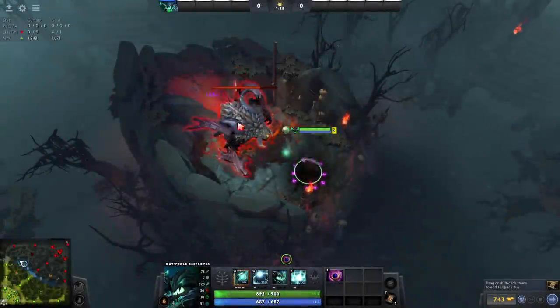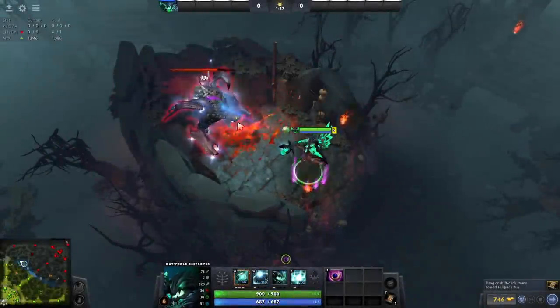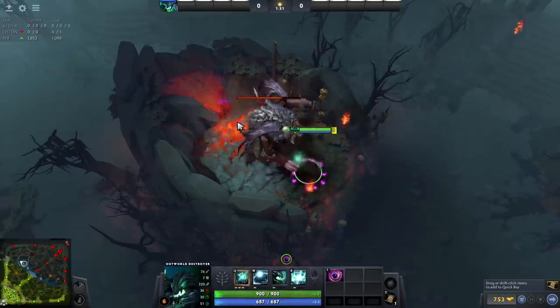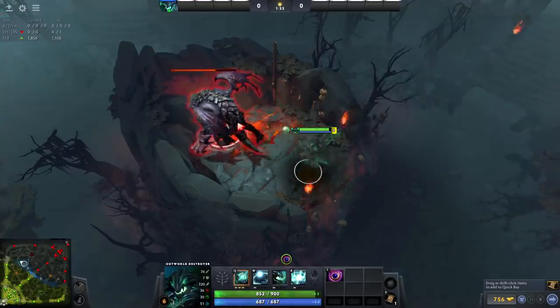OD can solo Roshan with Shadow Amulet at level 6, but it will take you a while. Hit Roshan from max range while popping Shadow Amulet. If timed correctly, you'll get in 2 hits without getting hit yourself.